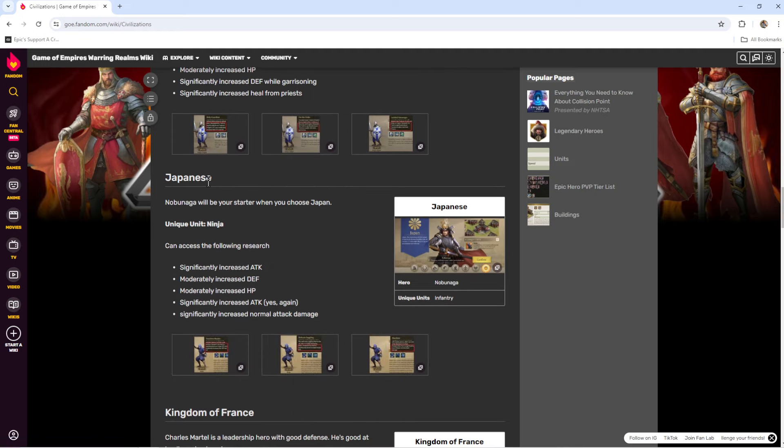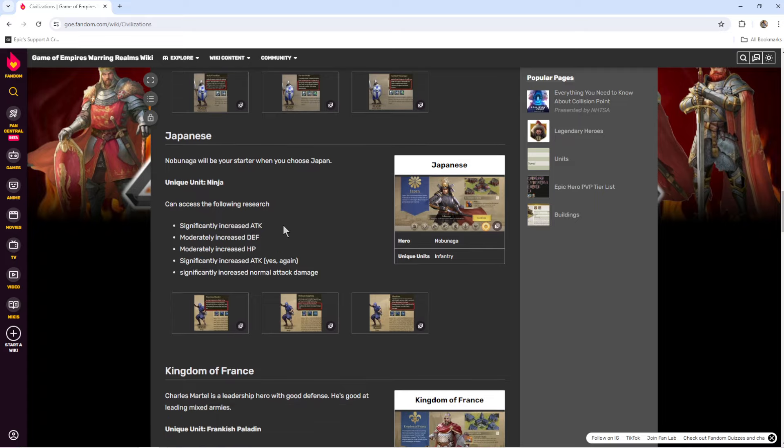The next infantry civilization is the Japanese, and the hero is Nobunaga. He's a really good infantry hero — you can use him really far into the game, and if you're a free-to-play player, you can use him all the way through. They come with the ninjas. Ninjas are extremely good for attacking; they have really high attack and they're good at attacking in the wild. So if you're more of an offensive player who likes to run around attacking people in the open, this is a good choice for infantry.